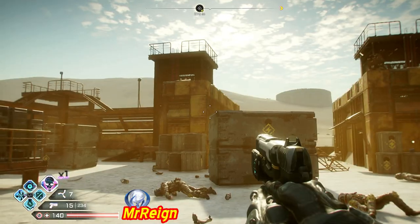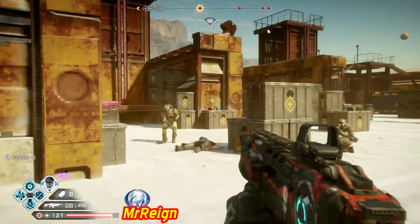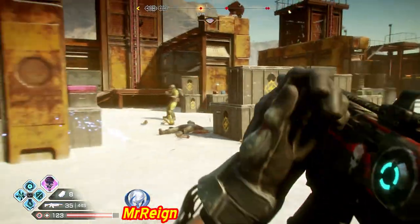For the more armored enemies, as you'll see in a second, I like to shoot some armor off and then kick them like so. But on the weaker enemies you'll kill them in one kick.